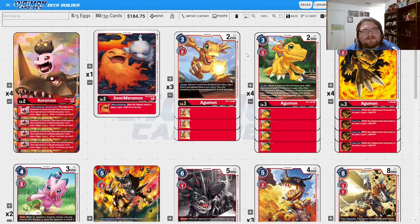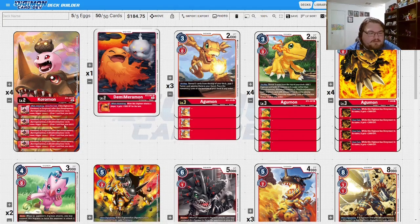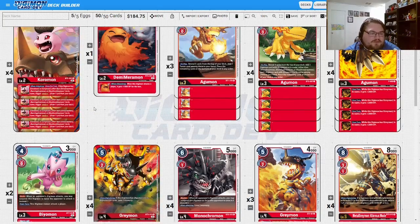I didn't grab the alt-art Agumon, which is weird because I love alt-arts, but they're really expensive. We have three or four of the BT5 Agumon — that one searches anything with Greymon in its name and anything with Omnimon in its name, adding both to hand on play. Still a great card. Then there's four of the promo Agumon: if it has Greymon in its name it gains 2000, though that bonus disappears once it becomes Omnimon.